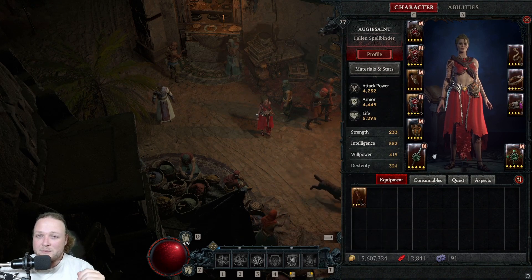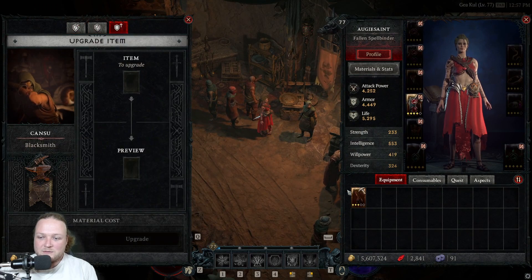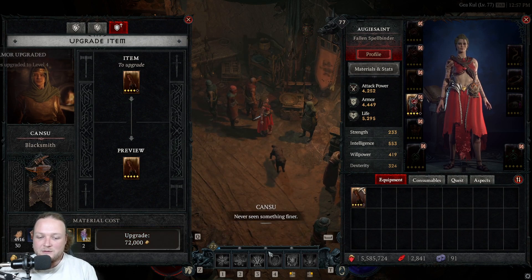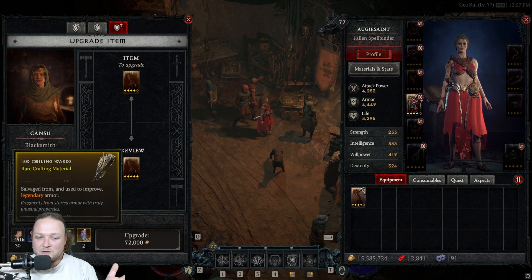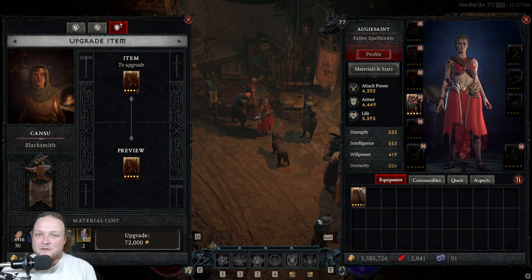Early on, I'd suggest not upgrading gear too much — upgrading to three times is pretty good because past three it gets pretty expensive. As you can see, it's now 21k gold whereas early it was like 2-3k. I'd say four is the max you want to go early on. After the next upgrade it's going to cost a lot — you can see it jumped from 21k and the material cost is now 72, and those materials are limited since they only come from legendary items and Helltide.